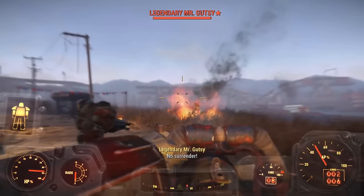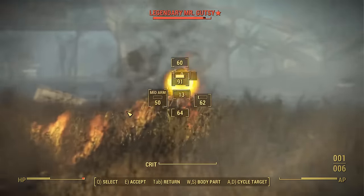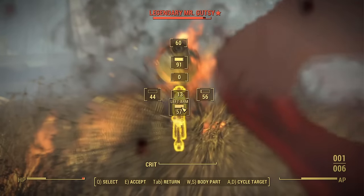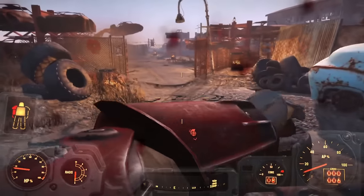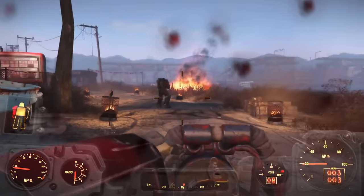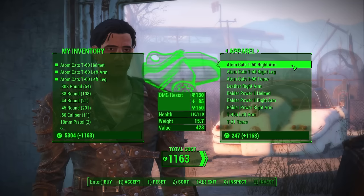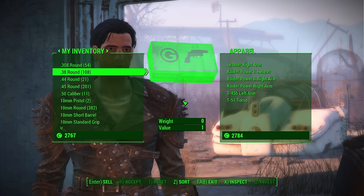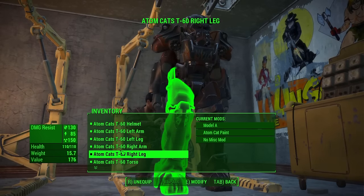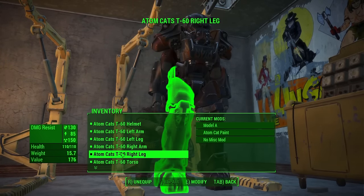We reach the Atom Cats. No longer are we using T-45 armor — we upgrade to my favorite power armor: the T-60. Now, armed with a cannon and serious armor, it's time to take on the main story, smacking legendary enemies with cannonballs to the face.